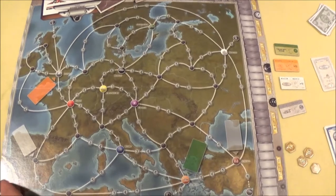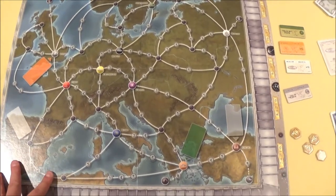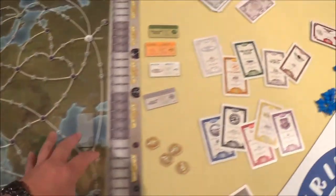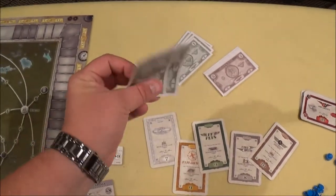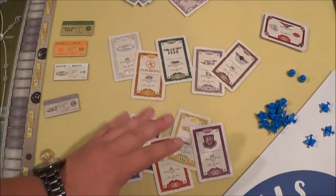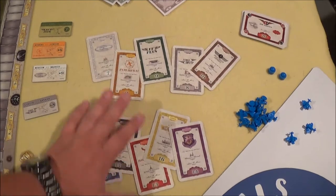So in the box, a large board game nicely designed of Europe — what a surprise. Then we have paper money, denominations of one and five. We have 10 different airline companies with shares.